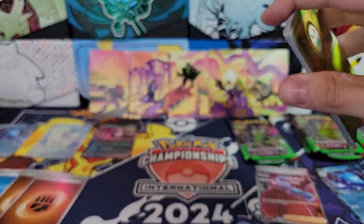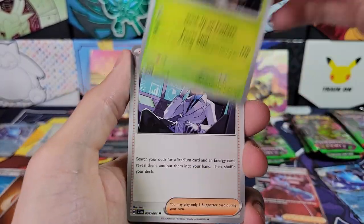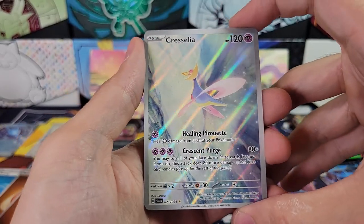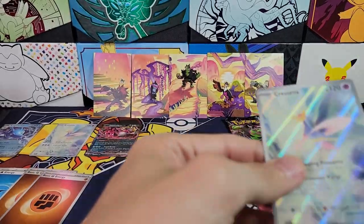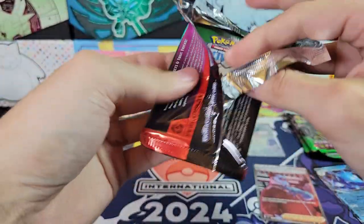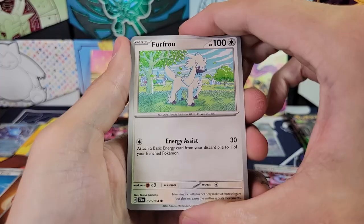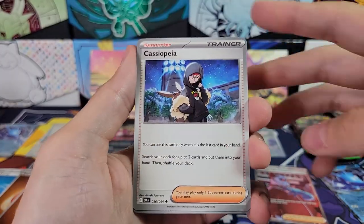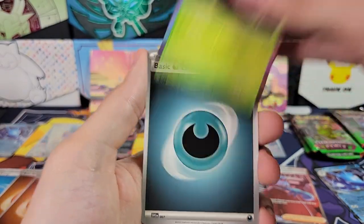Tin number eight: Rowlet, Fracture, Persian, Dusclops, Decidueye, Colress's Tenacity, Hypno, Binding Mochi — another Chrysanthemum, two duplicates out of the same case. Copperajah Hollow Rare. That was out of this tin, so we'll replace the pack with the hit. None of the tins have had two hits yet. Most of the tins have had one hit. Then: Varum, Absol, Fracture, Powerglass, Iron Moth, Cassiopeia Reverse, Drowzy Reverse, Seedra Reverse, and Tapu Bulu Hollow.